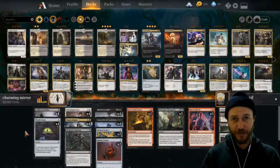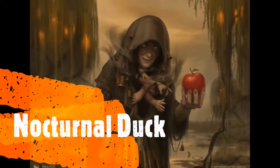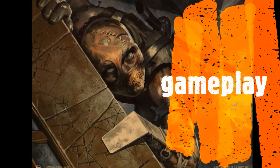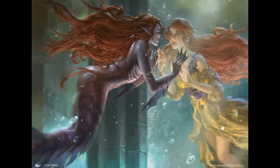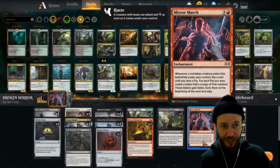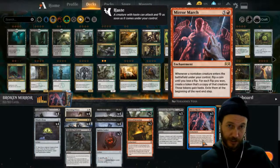We're back, Nocturnal Dark, with a brand new deck just for you. Today we have a broken mirror — this thing is actually really broken. We're trying to break a few cards today. The broken mirror is the main card, and it's also a bit of a jerk. Before you buy any of these with your wild cards, you need to know that it can actually whiff.